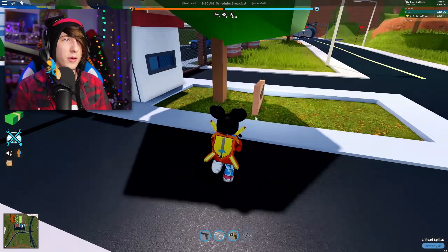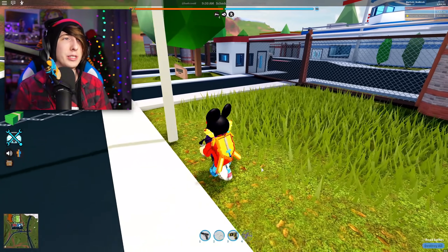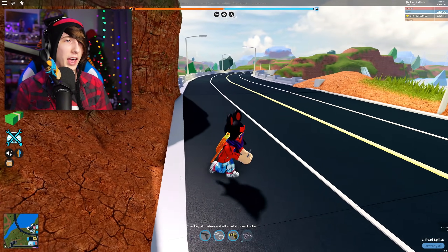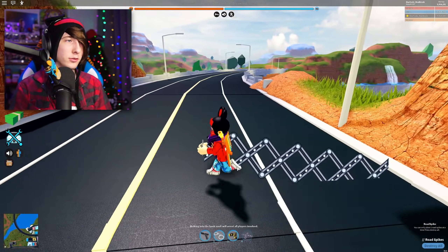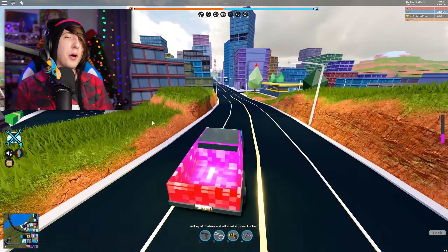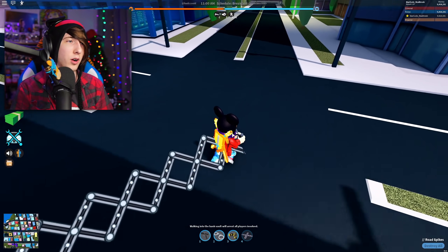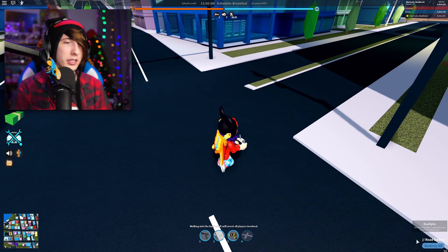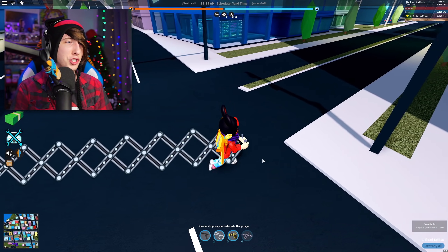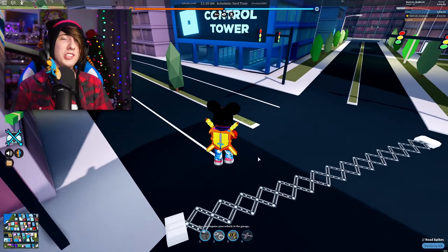Some really good spots to put spike traps: literally right in front of the prison — pop it on the road and anyone trying to escape will hit it, getting you XP and money. Another great spot is right here on this bridge because a lot of people cross it. Drag it across as much as possible — the whole bridge is covered, and anybody who comes across, you've got them. You can also spread it across the road at other key intersections so anyone coming from any direction hits it.